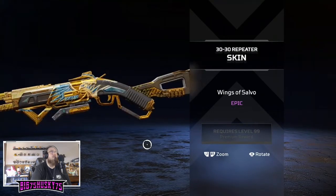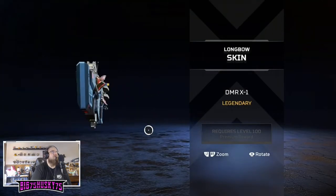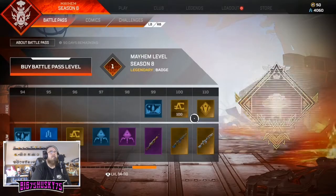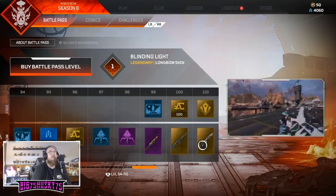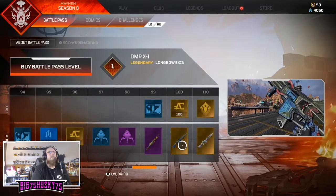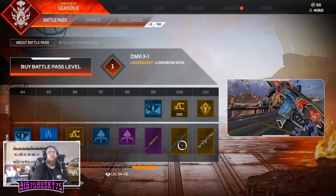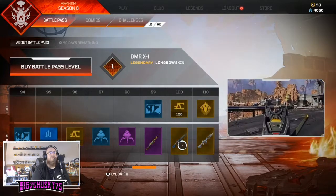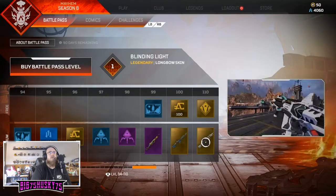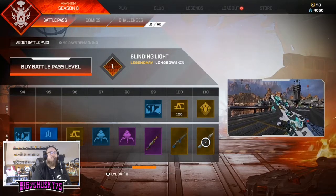Legendary skin - the DMR. Holy shit, that thing looks bulky now. Look at the Longbow on this - that is bulky as a motherfucker. Cool looking banner frame, you get it in white or in a greenish color. Once it charges up - there it is, all charged up. The greenish color looks cool.